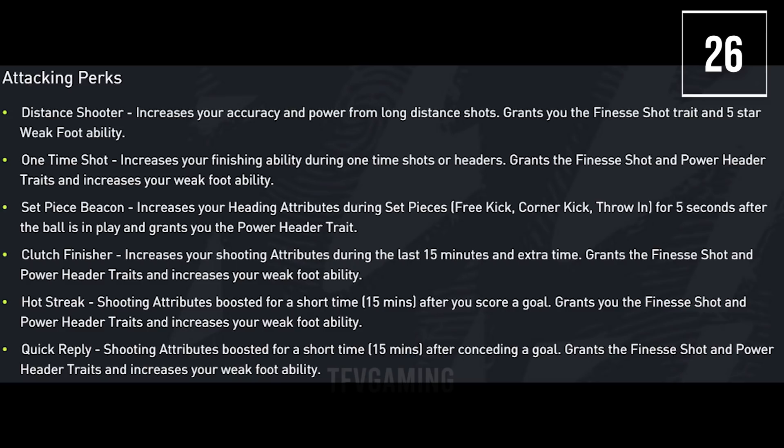The attacking perks are as follows: distance shooter, one-time shot, set piece beacon, clutch finisher, hot streak and quick replay. These are different perks that increase your attacking abilities and you can check their descriptions in the menu to select the best ones for you.